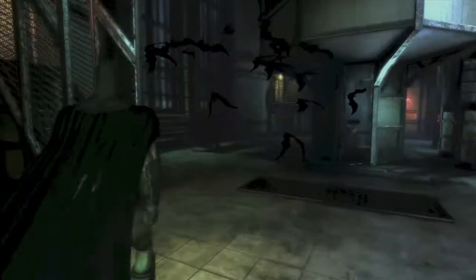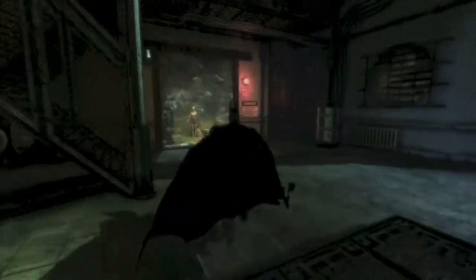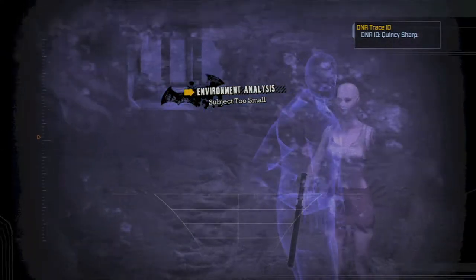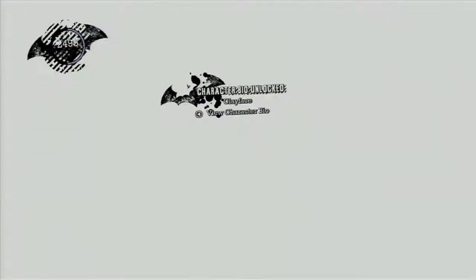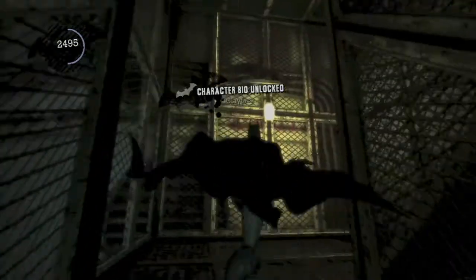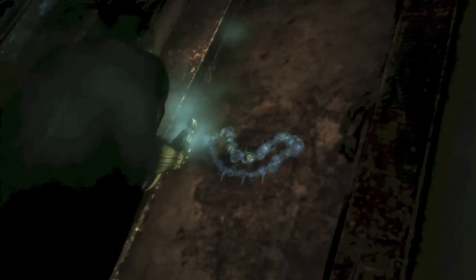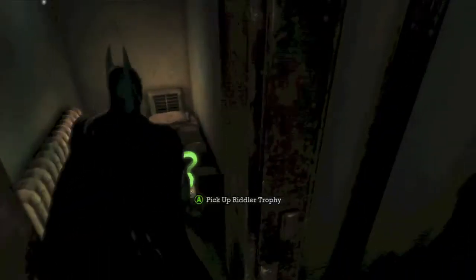In the room where we rescue Warden Sharp, you want to go over here and find this display case. Scan it and that will give you another riddle solved. Then head up to the staircase next to you, go all the way up, blow up this wall with your explosive gel, and inside should be another Riddler trophy.